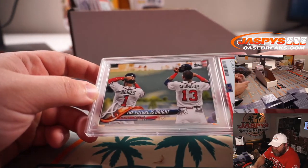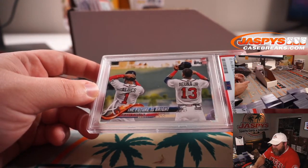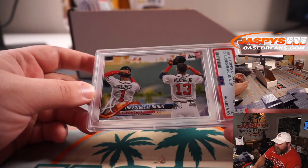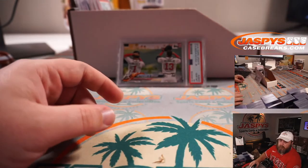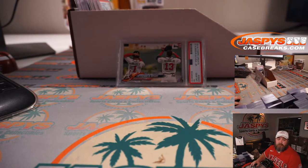That is Future is Bright — Ozzie Albies and Ronald Acuna Jr., PSA 10 from 2018 Topps Update. Braves. Atlanta Braves is Sean O'Leary. There you go.